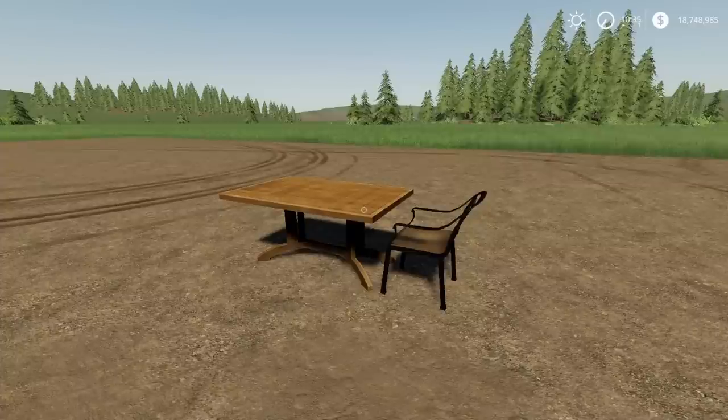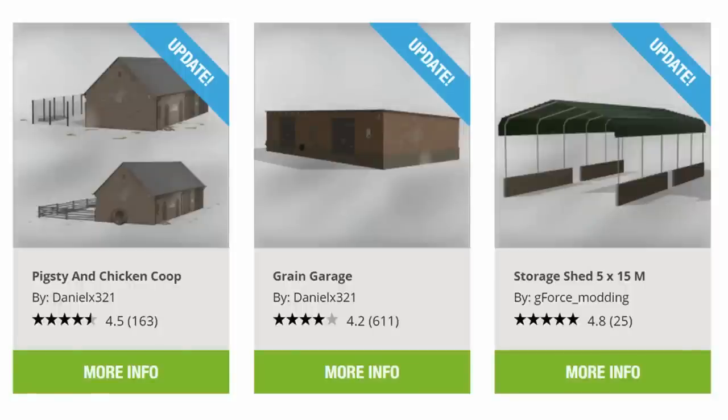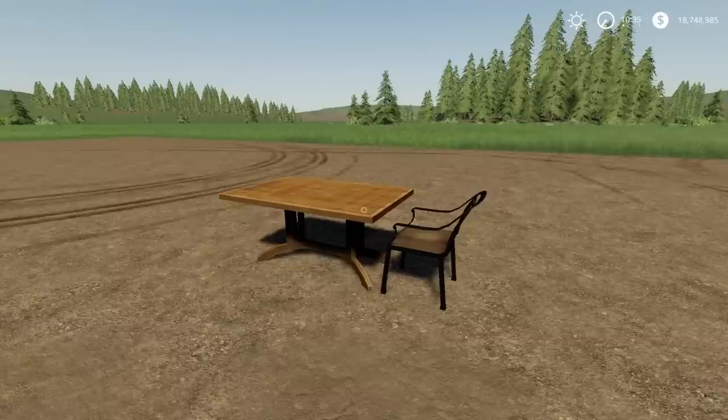There are some updates for today. From left to right: the Pigsty and Chicken Coop by Daniel X321, the Grain Garage by Daniel X321, and the Storage Shed 5x15 meters by Geforce Modding have all had updates today. Straight into it — there aren't as many mods, they dropped fairly early today, and the ones we've got aren't too complicated.